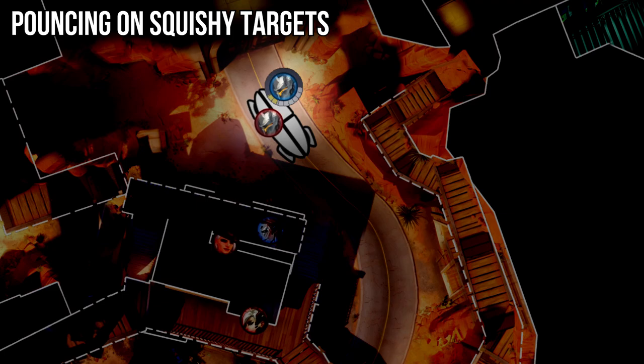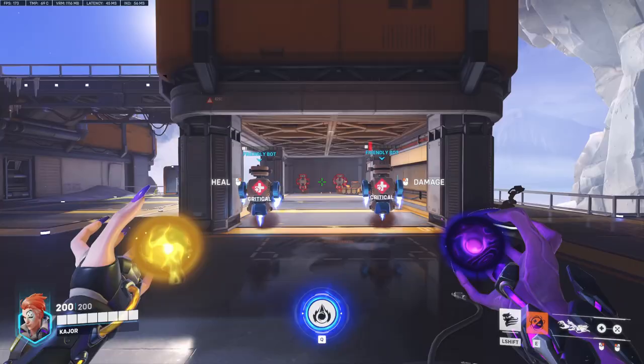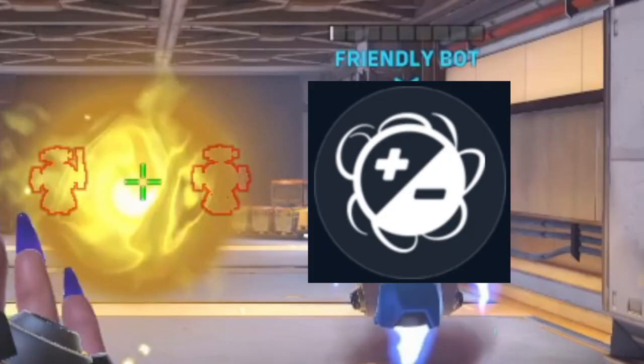You might be thinking, what if my tank doesn't get any healing? The answer is: your damage is your healing. If a pocket Ashe is busy shooting you because you're damaging her, she isn't shooting your Reinhardt, meaning you're actually technically indirectly healing him.